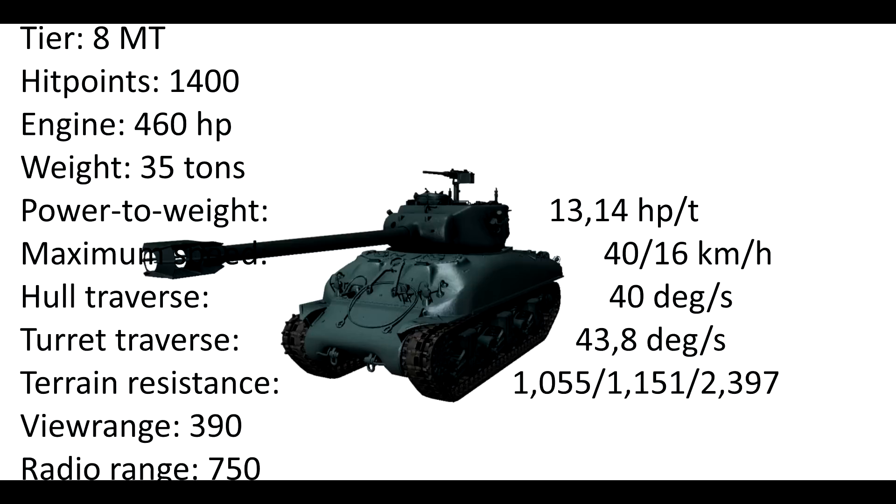That turret traverse is really interesting when you think that this gun is huge for a Sherman turret — even huger than the Sherman Firefly's gun, because it's a 105 mm caliber. The terrain resistance is really, really good: 1.0, 1.1, and 2.3. Wargaming is clearly trying to compensate for the bad power-to-weight ratio with good terrain resistance. A fuel range of 390 meters is also a really cool value, and the radio range of 750 — no one cares about that.